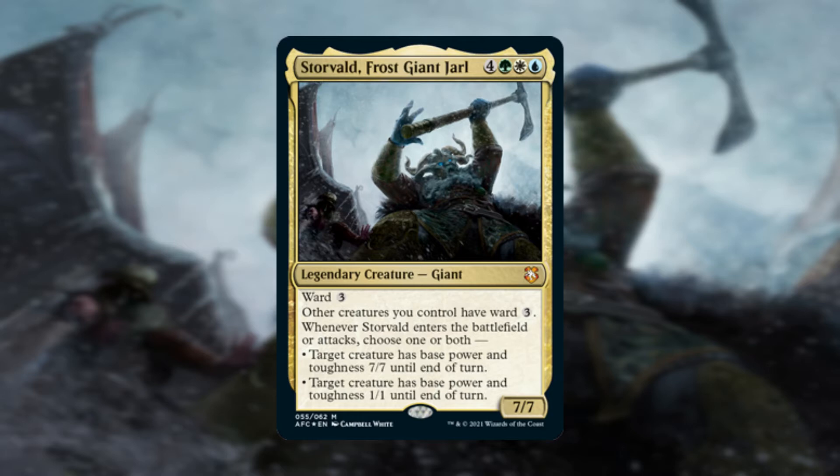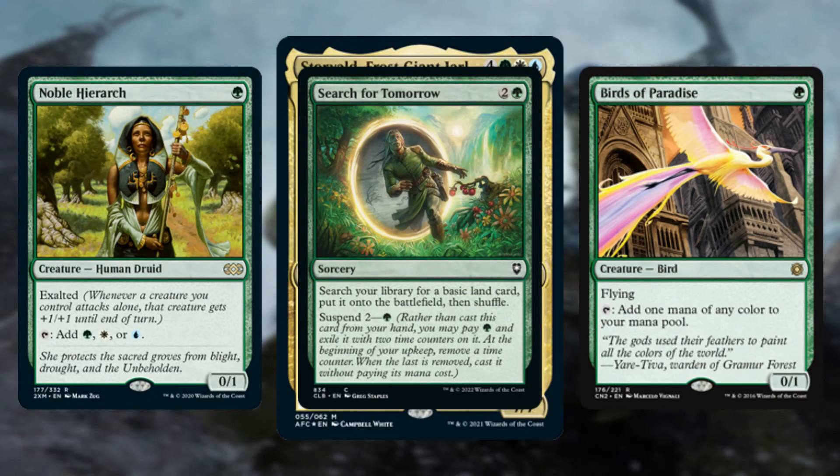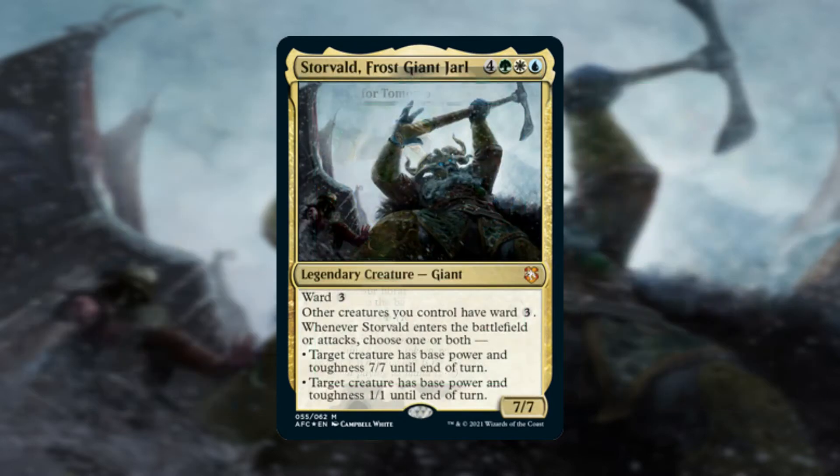First is that green is in the color identity, which means they have access to the best ramp in the game on turn 1. This might make the cost trivial, and possibly even turn 4 this commander in a magical Christmasland kind of scenario. Again though, the high mana cost may work out to be more of a benefit than a detriment, much like Tyrael's — but more on that later.